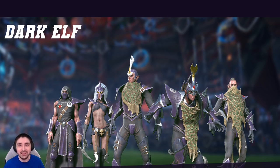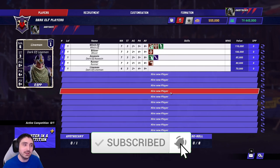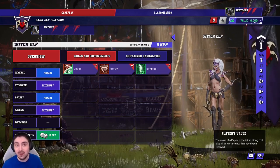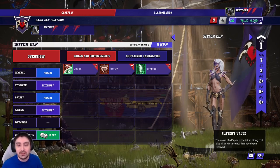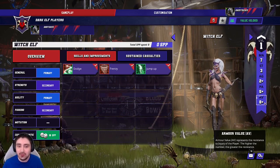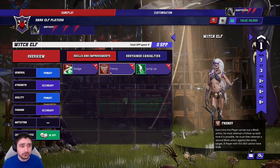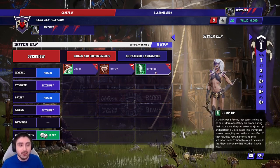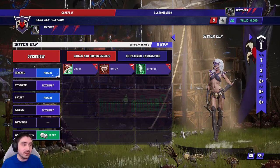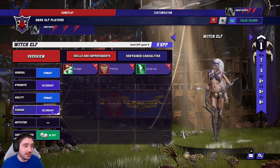Let's look at the team and introduce the players properly. The dark elf team has five different positionals. Starting with the best — the Witch Elf. You're allowed up to two, but they are quite expensive so starting rosters often run with none or one. She's movement 7, strength 3, dodges on a 2+, can't throw, and is a bit fragile at AV8+. However she starts with three great skills: dodge, Frenzy, and Jump Up — so she can get back up and still use all seven squares of movement.